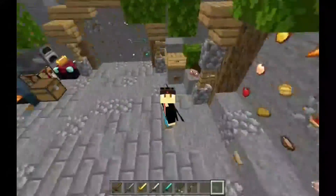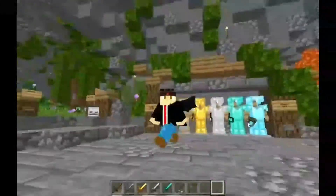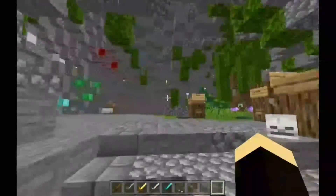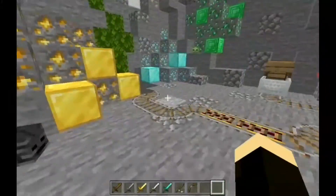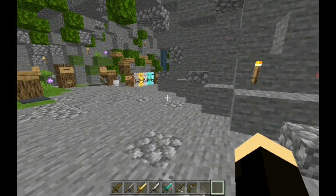Look at my character — it has the Fortress cape, which is really sick. It also added a hat of some kind, kind of like Turtle Client but different. Thanks for watching — if you want more client tutorials, check out the playlist. Goodbye!